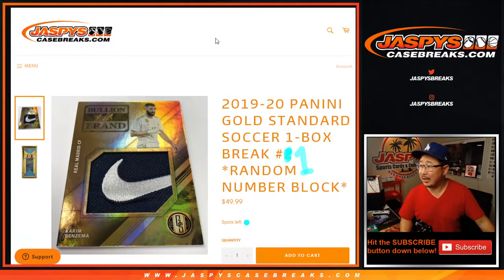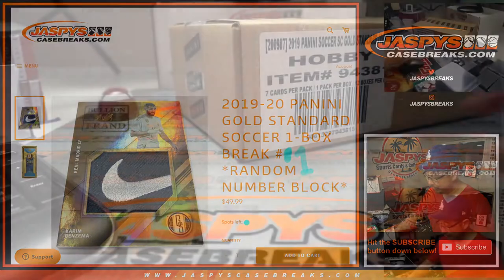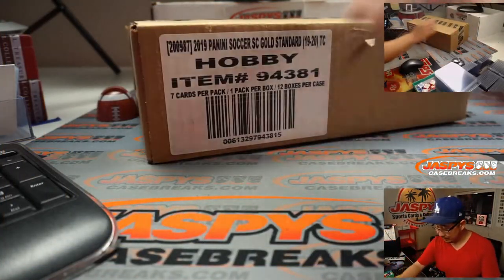Hi everyone, Joe for Jaspi's CaseBreaks.com with a little bit of footy action coming at you. 2019-2020 Panini Gold Standard Soccer, random number block break number one from a fresh case. There it is — Gold Standard Soccer.